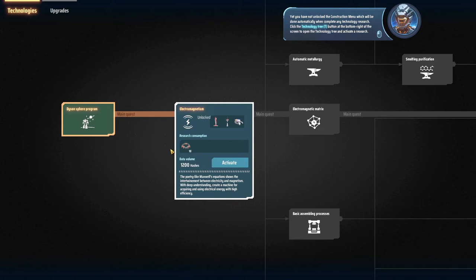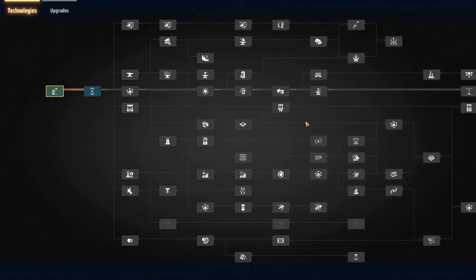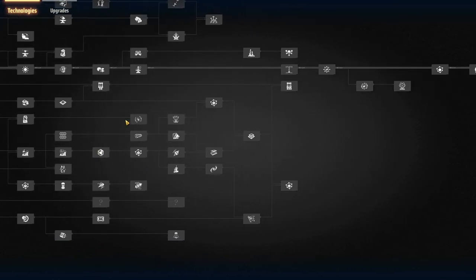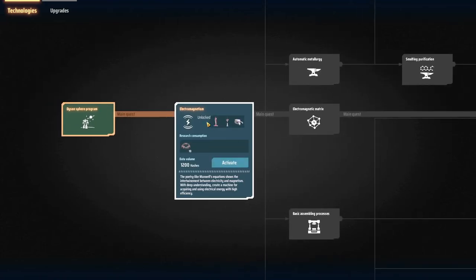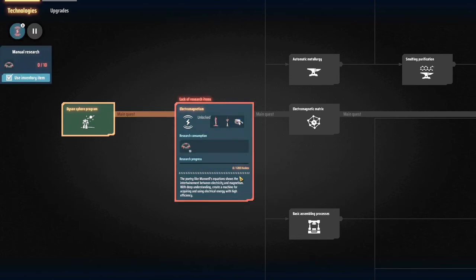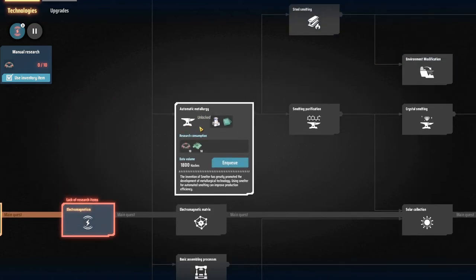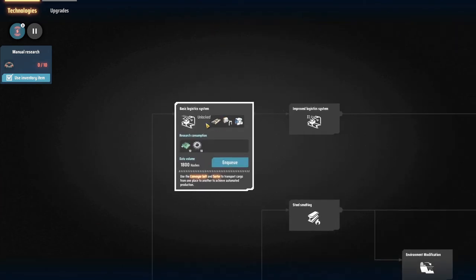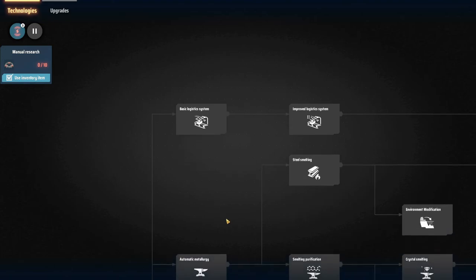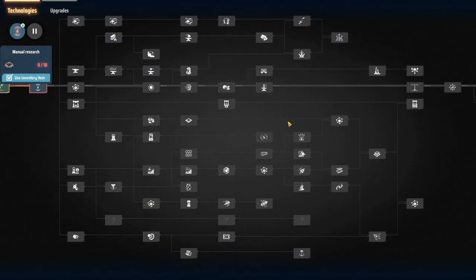So that's research. The research tree is huge. As far as I can tell, all of them come with new buildings. So if we take electromagnetism — which is the first research we can do — that will give us wind turbines, Tesla towers, and a mining machine. The next one will give us a matrix lab and electromagnetic matrices, which are what we use for research. Then we have smelters, conveyor belts, sorters and storage, and assemblers.